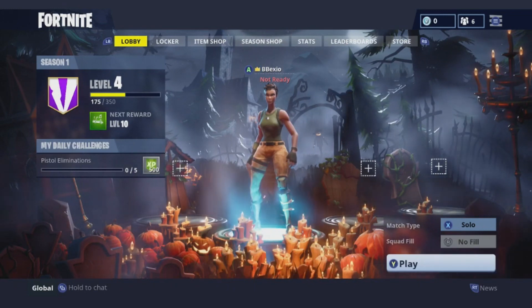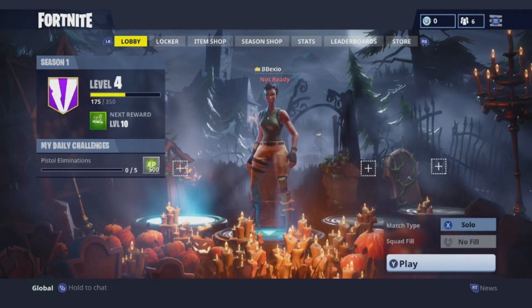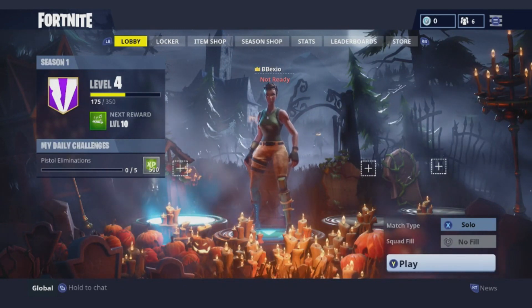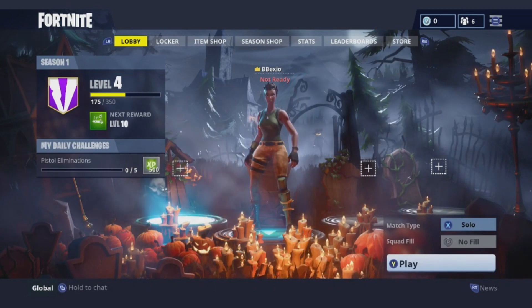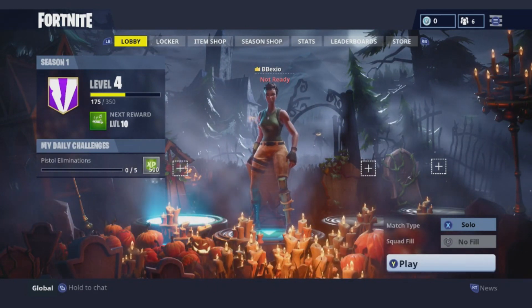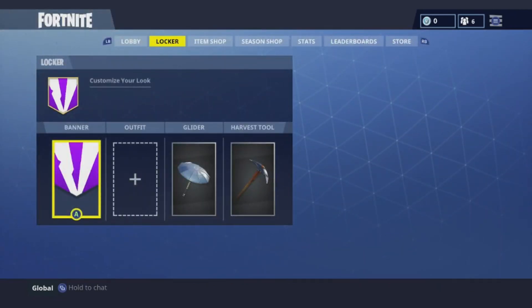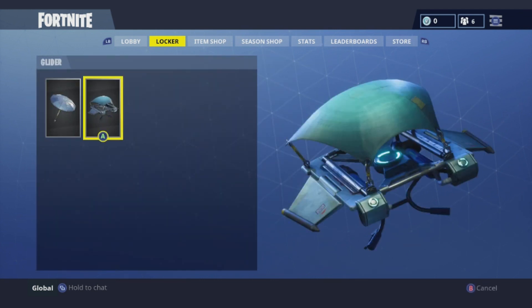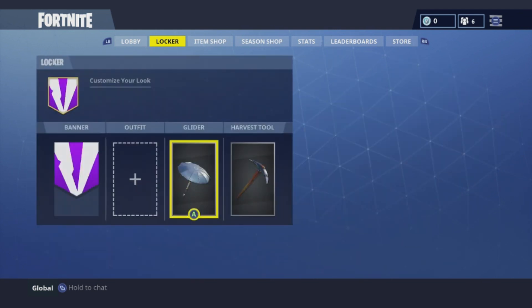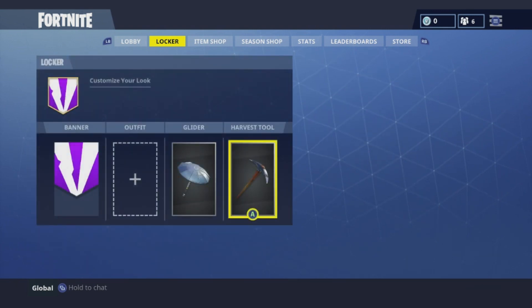I had to play around with the sensitivity again. I don't understand the rewards yet — we're gonna see when we hit level 10 what that is. The daily challenge is pistol eliminations, but the best part about this update right now is the locker stuff. You can customize your banner, which I've already done, and you can customize your glider — I only have these two so I'm gonna stick with the umbrella.